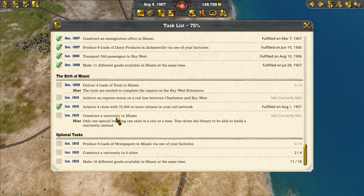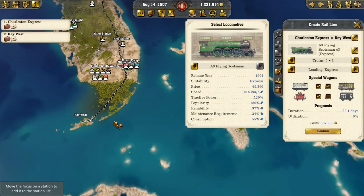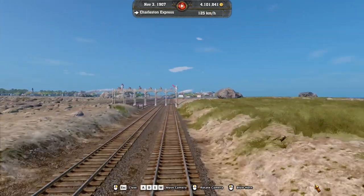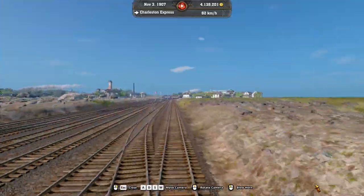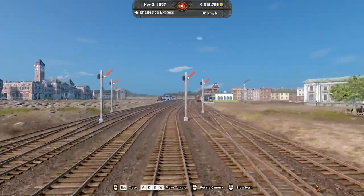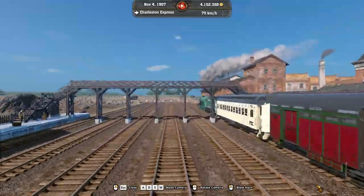We can't do the university yet because we don't have enough population. We can do this express status on a rail line — let's go Charleston to Key West. The first thing we want to do is go from Charleston to Key West with three express lines, so we'll go ahead and put that down. And here we are coming back in Charleston from Key West, and I believe this should give us our first thing we were working on — the express line.